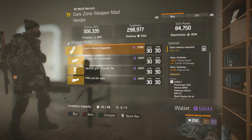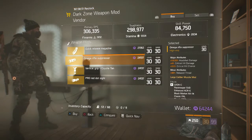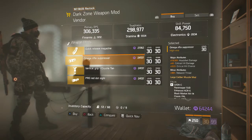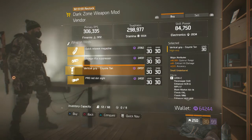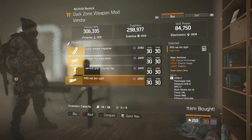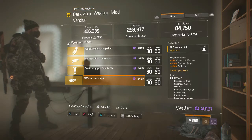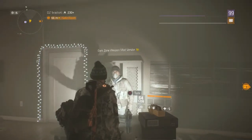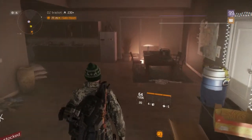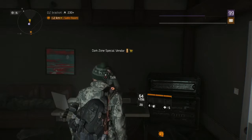In DZ05 — the weapon mod vendor has the Quick Release Magazine, the Omega Rifle Suppressor — decent with crit damage, crit chance, and headshot damage, could be good on a submachine gun — the Vertical Grip Coyote, and the Pro Red Dot Sight which is actually pretty decent. I'm going to pick it up and see how it fares with my weapons. Hopefully the task force can find a way to make dark zone currency gain a little easier — I'm finding it very hard to earn.